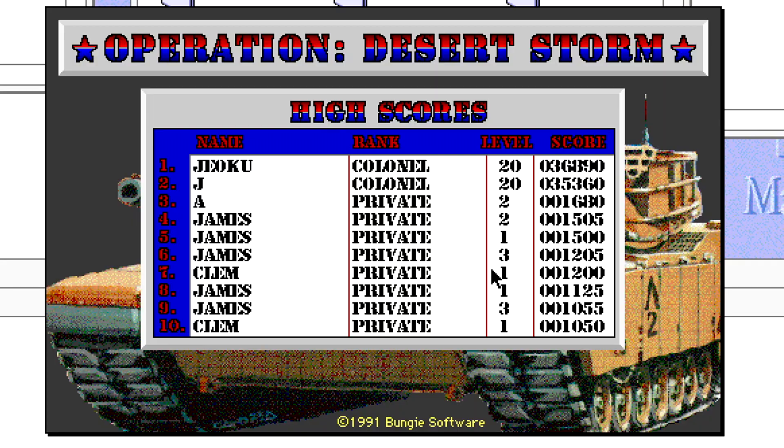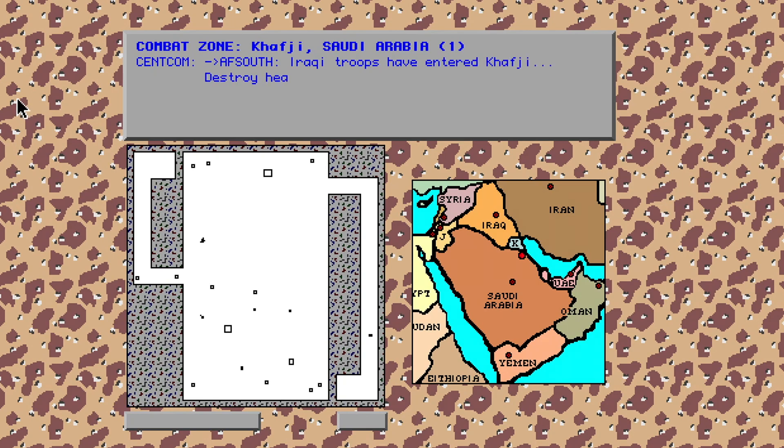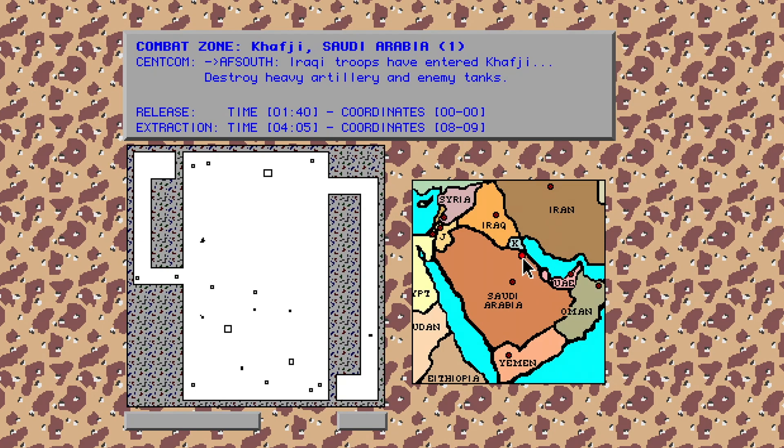At the start of each mission you get an intro screen. We're starting with the first one — we're in Khafji, which makes sense because the coalition was protecting the border there. That was the first spot of ground interaction before the ground invasion, because the Iraqis had invaded at Khafji. The objective is to destroy heavy artillery and enemy tanks.